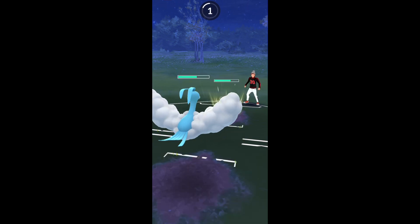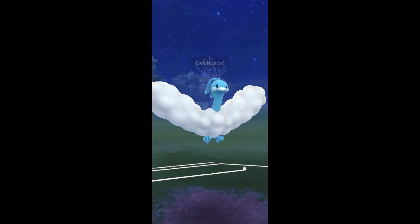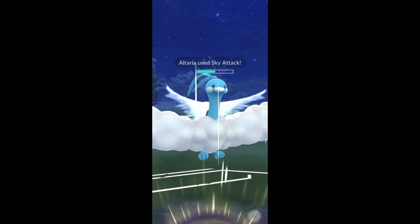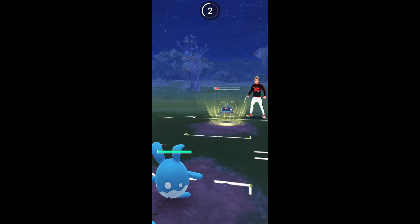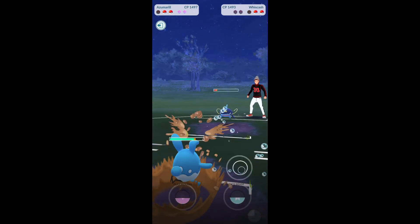Here I decide not to shield and it's actually a Mud Bomb. I'm curious if that Wishcash has a second move on it, because that would be a very bad matchup against Altaria. We switch into our Azumarill — either Mud Bomb or Blizzard is not gonna KO, so that's gonna be a GG.